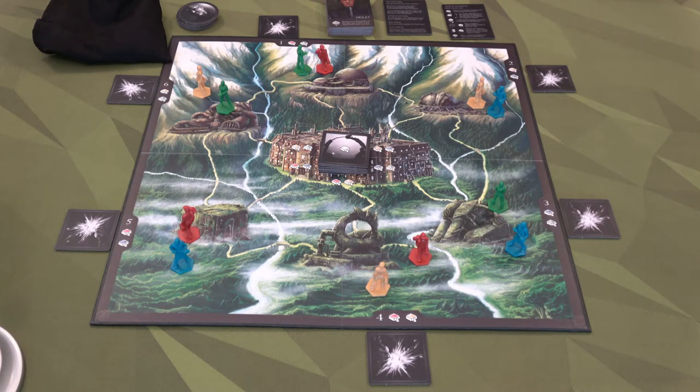Hello everyone and welcome to the One Stop Co-op Shop. Today I'm going to do a solo playthrough of Bethel Woods, which was designed by Shem Phillips. It was a recent Kickstarter that just came out, and the board is beautiful — love the drawing, looks fantastic. If you would like to just see the playthrough, feel free to check out the video in the playlist after this one and jump right to the playthrough.